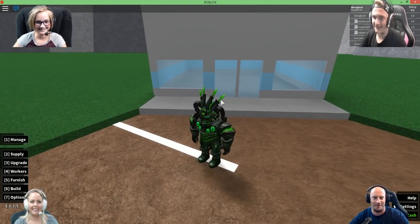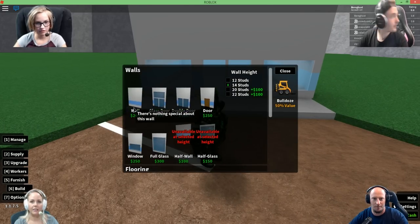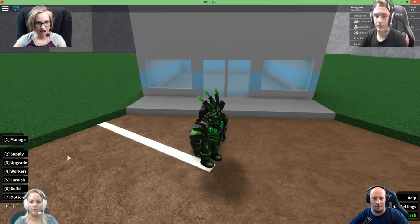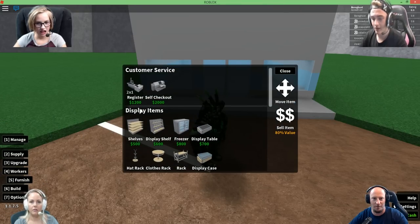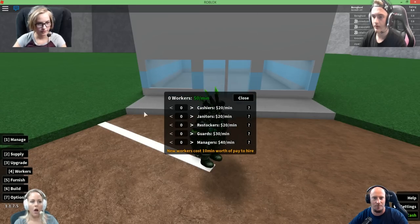Oh gosh, I have 5,000 cash. Okay so let's see — Supplies, Furnish, Build, Walls. What do we do? This one's like super hardcore, I told you. Wait, how do you access all that? Hit the numbers, right, according to each one.